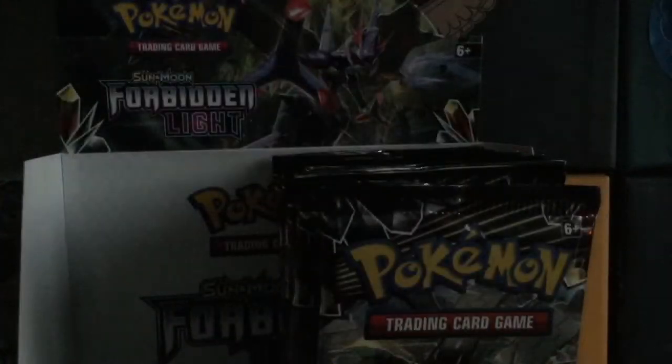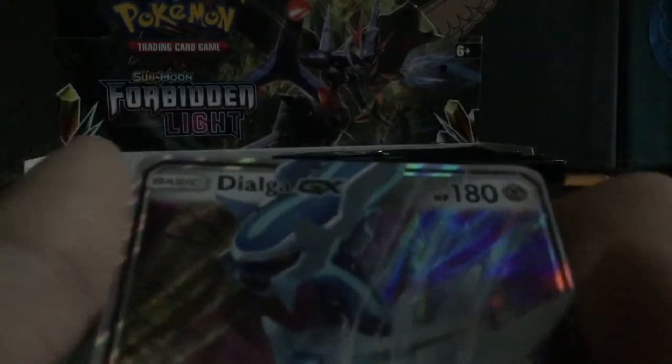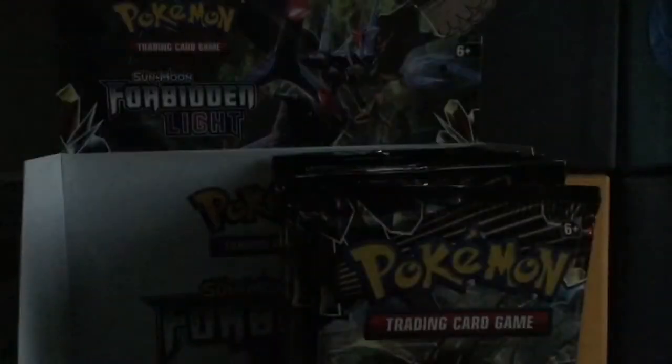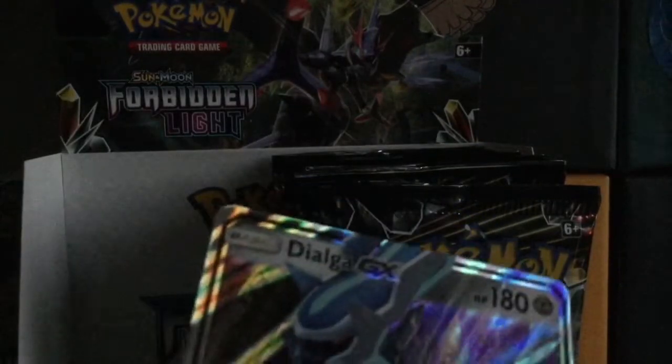Here's the code. I hope we get an Ultra Beast hyper rare out of this. Fairy Energy, Ultra Recon Squad, Heliolisk, Spewpa, Litleo, Croagunk, Froakie, Flabebe, Gible, Scatterbug Reverse, and a Dialga GX Ultra Rare card. Hmm. Okay. You, sir, are getting slave treatment.